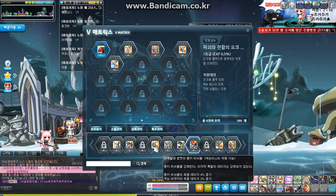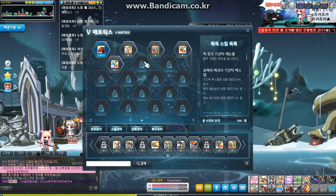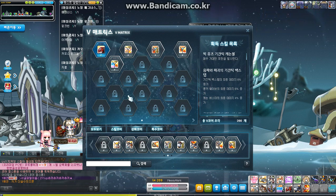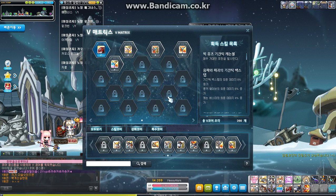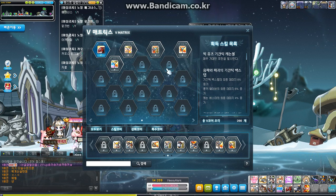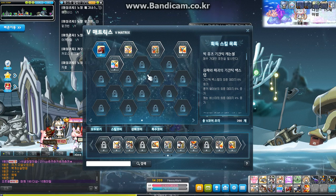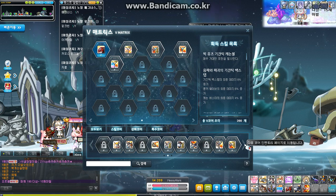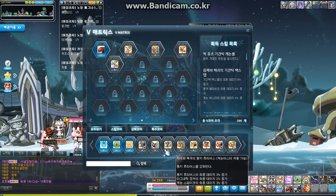You unlock more cores as you level up — every six levels you get a slot. So at level 206 you get an additional slot, 212 you get another, 218 you get another. That's how it works. Once you get these skills you equip them to increase that skill's level.